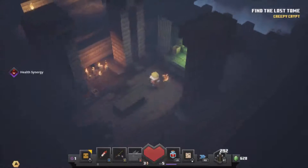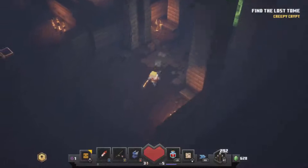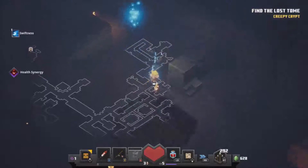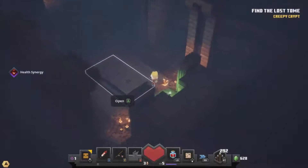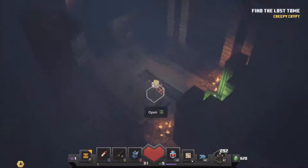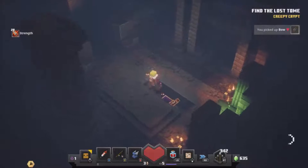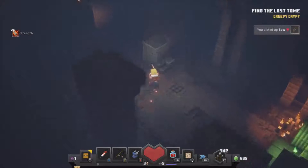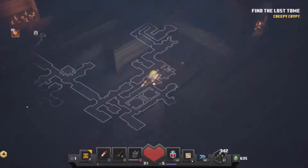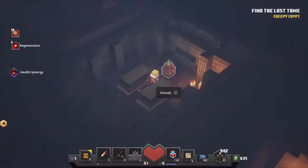There's a random green fire there. Let's just check down in this corner. Always check. We've got a few areas down here — more emeralds.